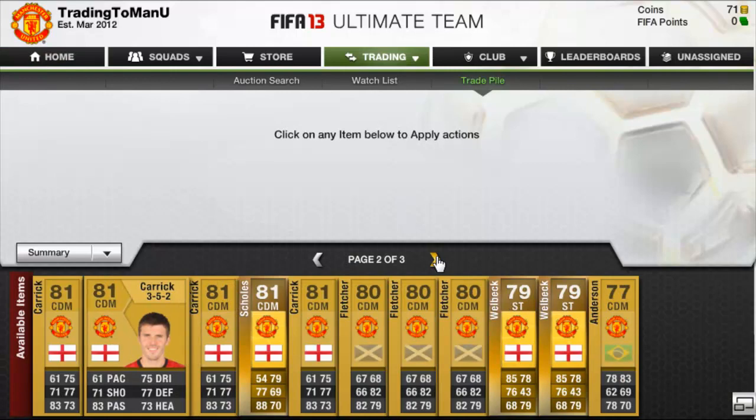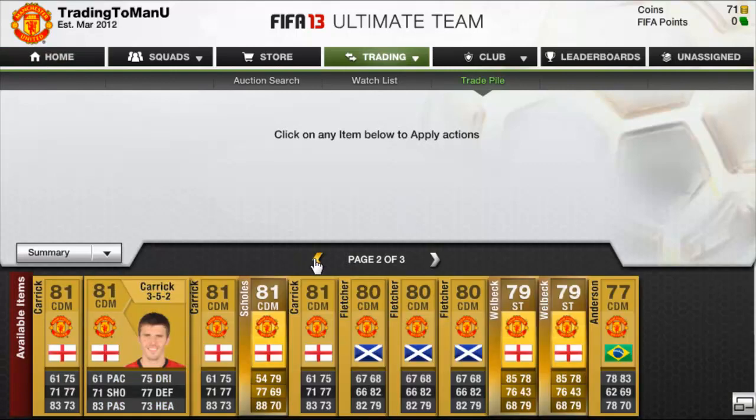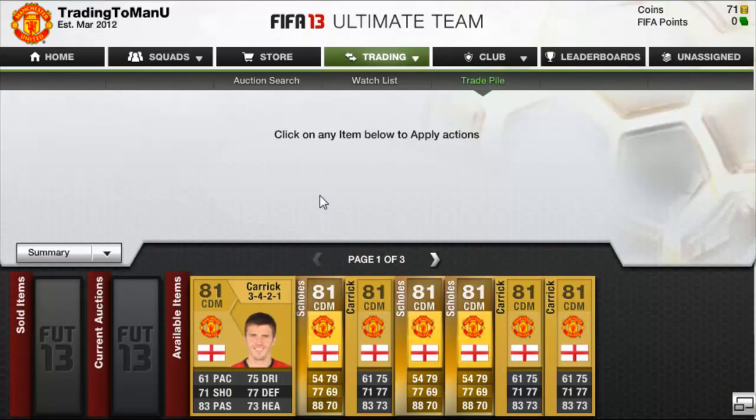We're going to get into the trades on this episode. I've gone and spent the 27k that we had and I've just gone and picked up loads of My United players. I thought why not — let's try and see if we can trade and make a nice profit with some cheaper My United players.